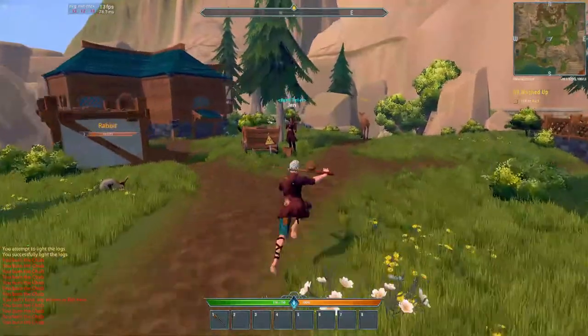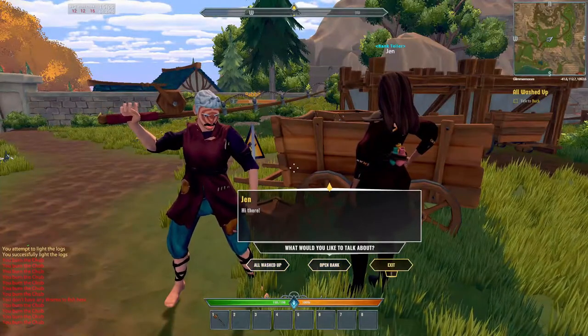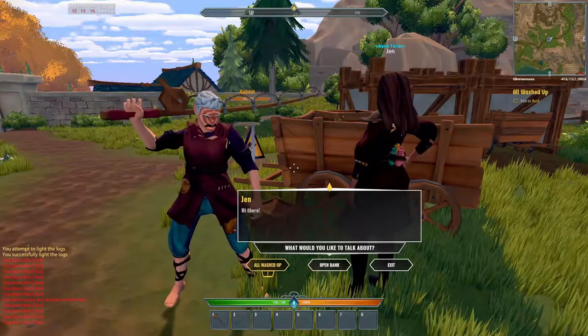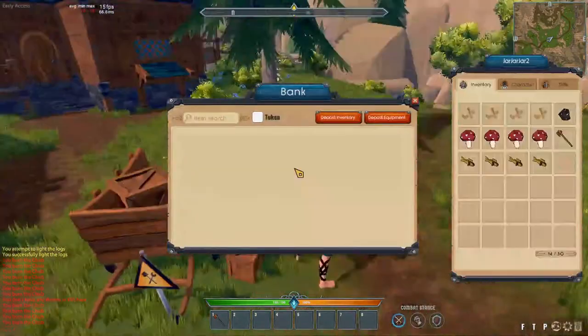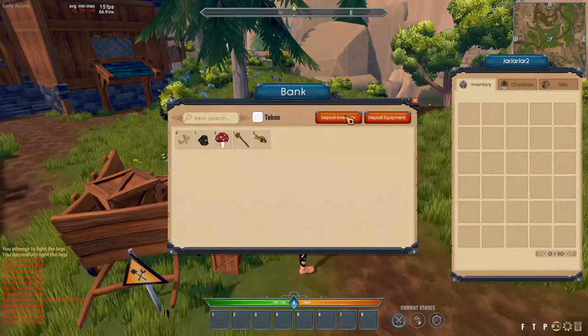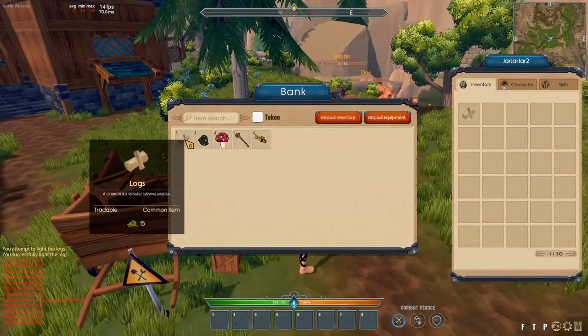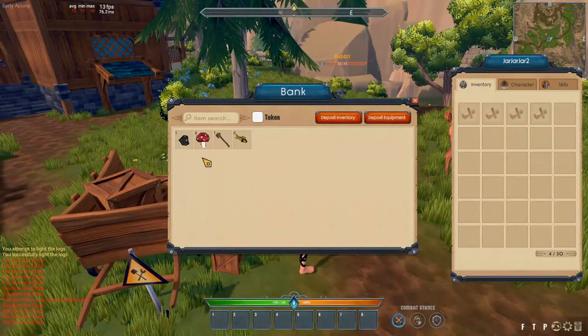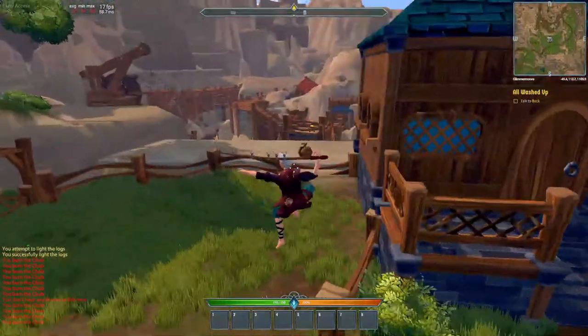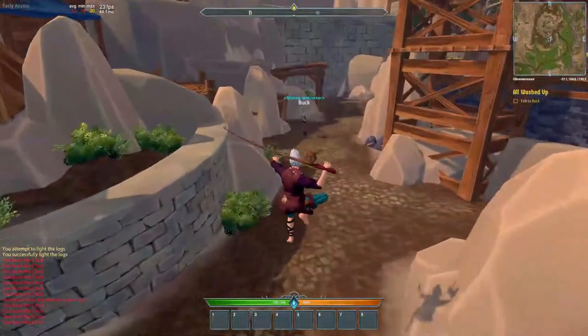Let's meet Jen — she's the banker, we'll learn about her later. With Fritz's dialog you can press A and D to cycle options. We can't do 'All Washed Up' at the bank yet, so let's open the bank and deposit our inventory, keeping our four logs and four cooked fish — no matter how many you cooked, keep four. We don't need the flint anymore. Then we come to Buck the Miner.